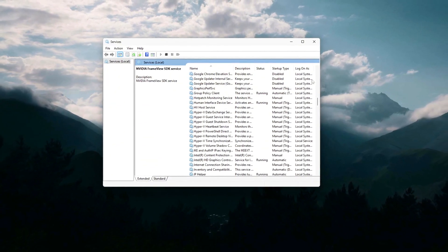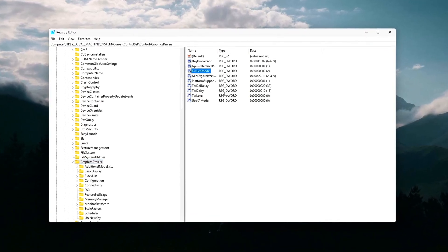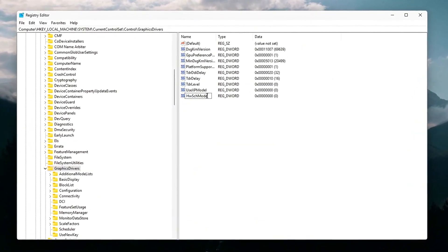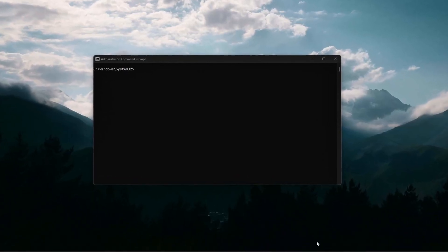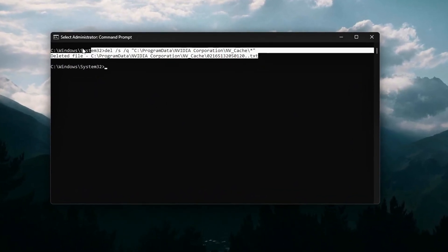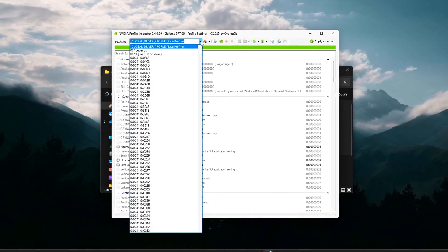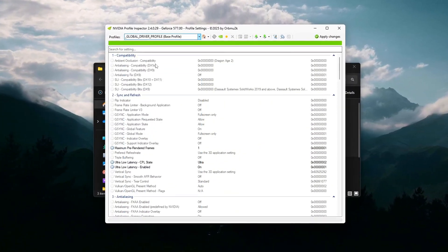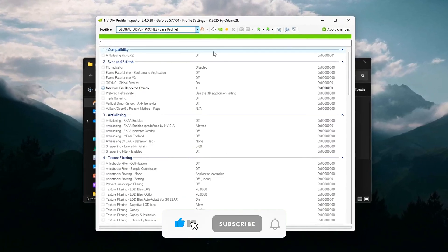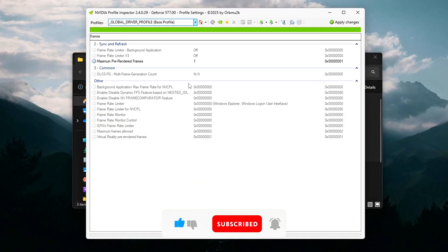Killing them frees your GPU to focus purely on rendering. And there you go — five hidden driver tweaks that most gamers never touch, but they directly attack the root cause of GPU-added latency. We cut driver frame buffering, flushed shader caches, forced low-latency driver flags, fixed scheduling conflicts with CMD and registry, and killed useless telemetry services. Your inputs should now feel sharper, your frames more consistent, and your system more responsive. If this guide helped, drop a like so more gamers find it, subscribe for even deeper optimizations coming, and go fire up your favorite game and feel the difference instantly.